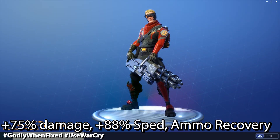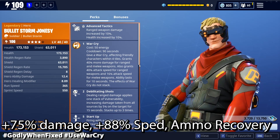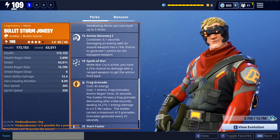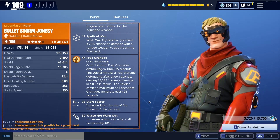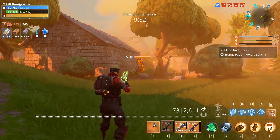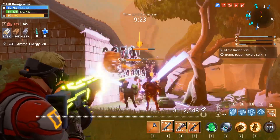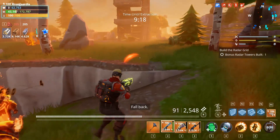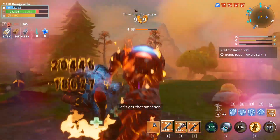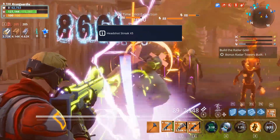Moving on to Bullet Storm Jonesy — the character I really wanted to try it with. He's currently broken, but he's going to be awesome with this weapon when fixed. I'm throwing that over to Rage Brothers if you want details on why he's broken. The summary: in total we're looking at 75% potential damage burst and 88% increased speed with ammo recovery, plus increased clip size — all under the duration of War Cry, which alone gives 40% damage and 40% attack speed. With this guy you'd just point the huge laser gun and unload bullets like a ray of death and destruction.